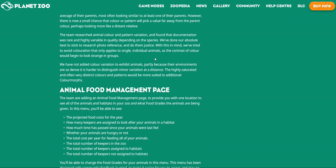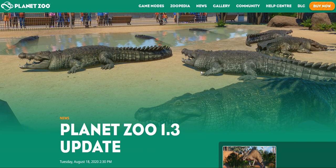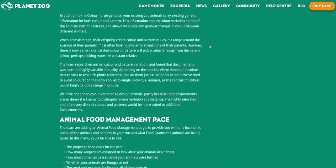It says that they won't add it to exhibit animals because the environment is so dense it would be harder to distinguish minor variation at a distance — it would be highly saturated with very distinct colours and patterns. So it's additional colour morphs. You can see the variations from the saltwater crocodile which looks really nice — there's a little blueish grey, a green, a dark green, and a really dark one across there.